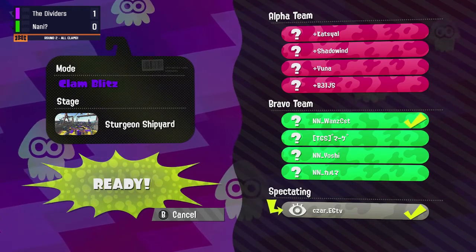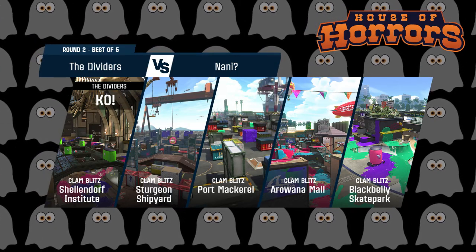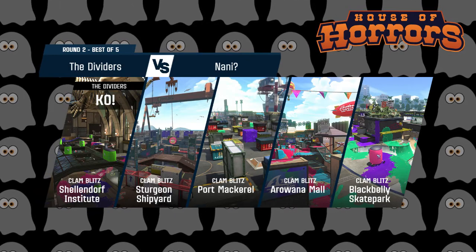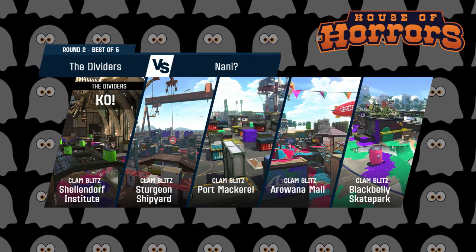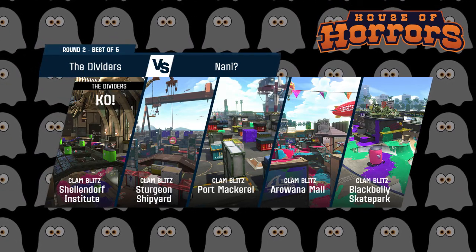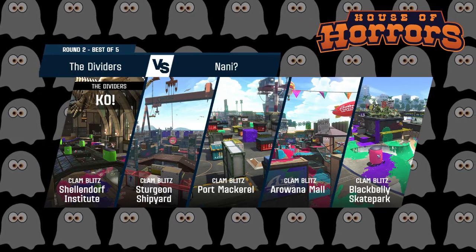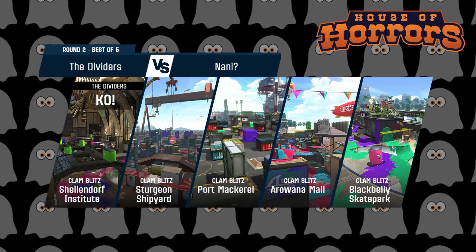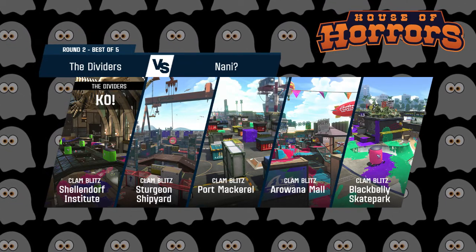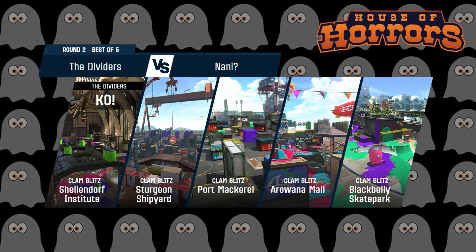Interestingly, with the team Nani brought, I'm not sure if triple bubbles was intentional or if they were a little squeamish about the opposing team bringing Splashdown. However, I didn't even see one Splashdown come in, and despite that the Dividers managed to take the victory. I think it's going to come down to whether the Dividers can play a little more aggressive — because obviously that seems to be in their favor. But if Nani can actually counter the aggression with something a little more defensive, rose, do you have any hot takes?